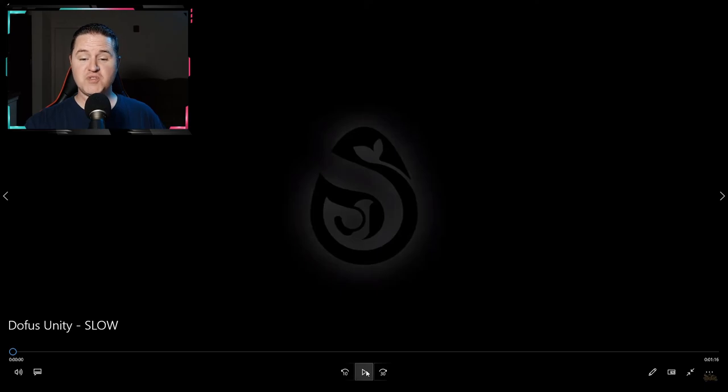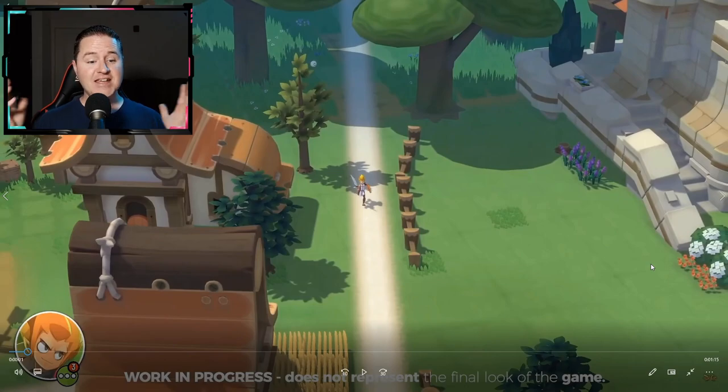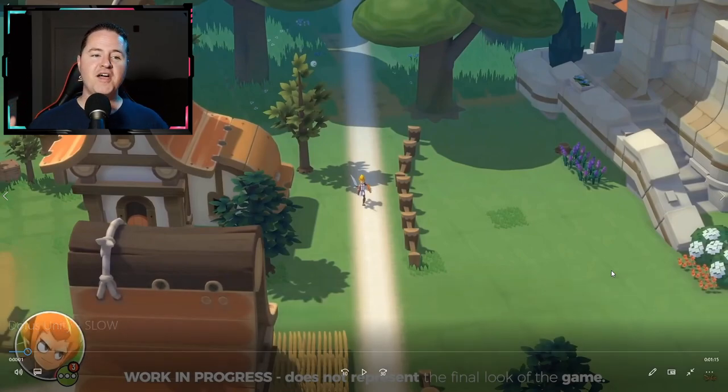The first thing we're going to do is go through this and pick out some things I found rather interesting. Right from the beginning, it is easy to tell this game looks totally different than what we're used to when it comes to Dofus. I will point out at the bottom it does say 'work in progress — does not represent the final look of the game.' From a graphic standpoint, certain areas look really cool, certain areas look kind of rough. But I got to admit it still looks beautiful — it's got those greens and yellows that Dofus is known for.